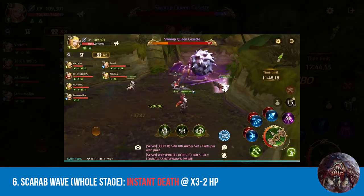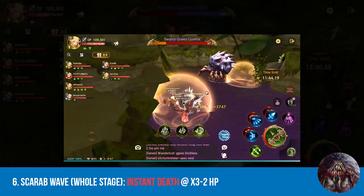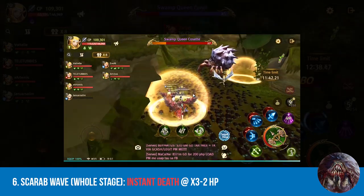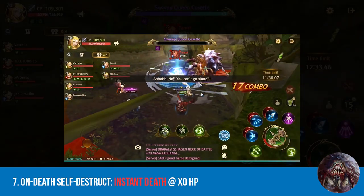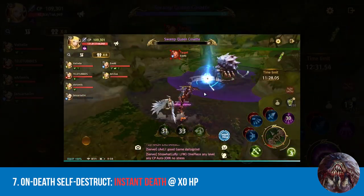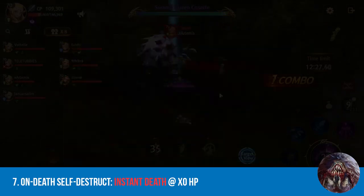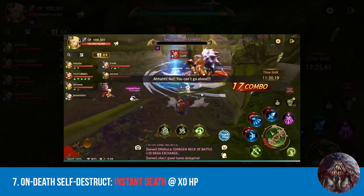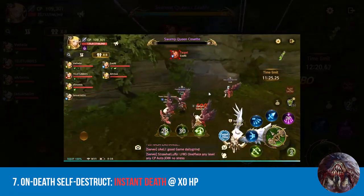Fifth are the wall scarabs. You might be forced to tumble out of range for this one because tumbling in does not work as this mechanic deals continuous damage. Number six on the list is the scarab wave. Move and stay inside the protective circles as fast as you can for this one because this spells instant death. Last but not least is the on-death self-destruct. This is easy to avoid but if you're not paying attention, you will instantly die. All you have to do is run away from the radius as fast as you can.